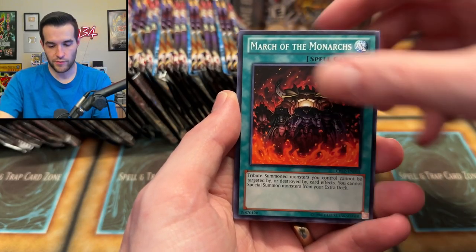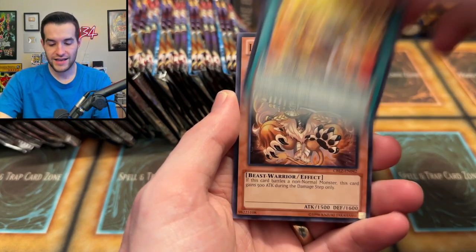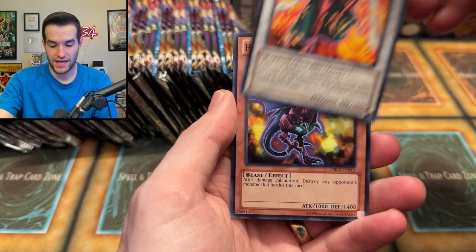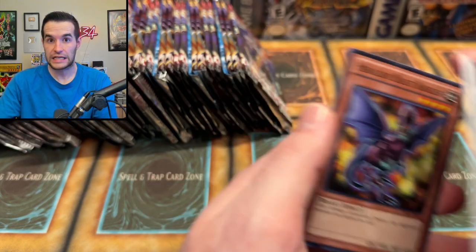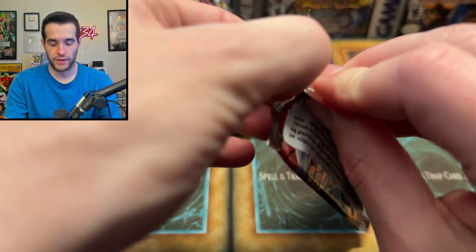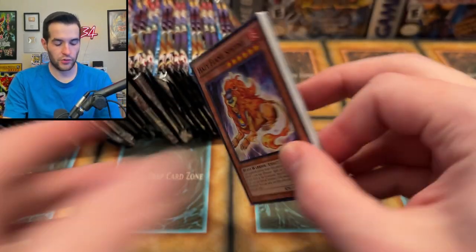Maybe we get lucky and pull like three Ghost Rares. We have March of the Monarchs, Brotherhood of the Fire Fist, Tenki, Leotar, Crimson Blader, and a Heraldic Beast Basilisk. No holo in the first one — that's okay because we have Cosmo Blazer, which is our best pull so far. Maybe we're about to heat up and pull something big.